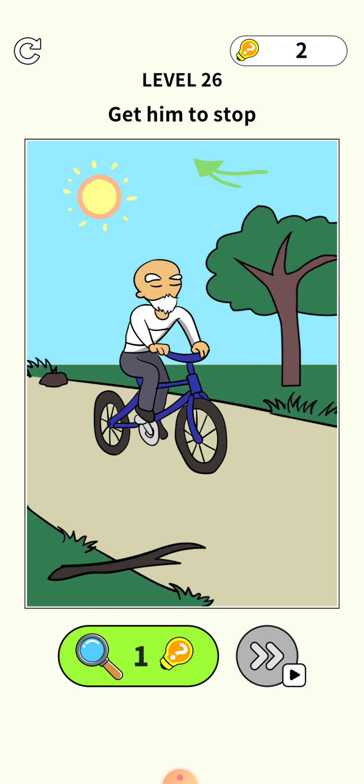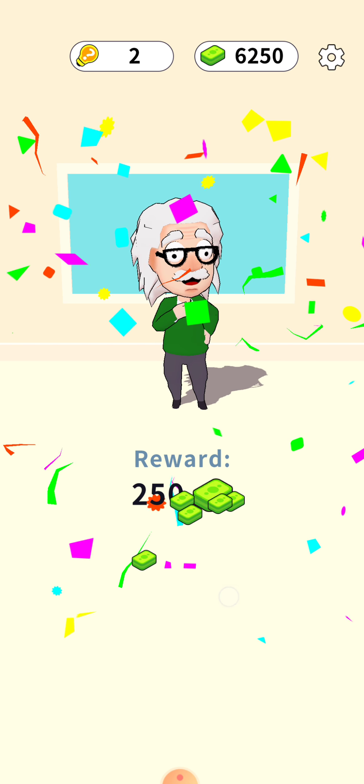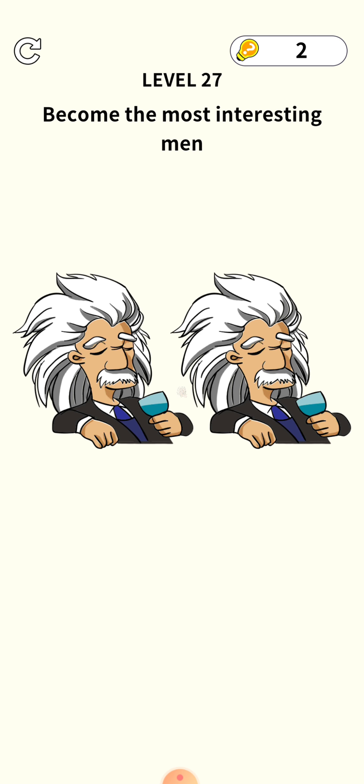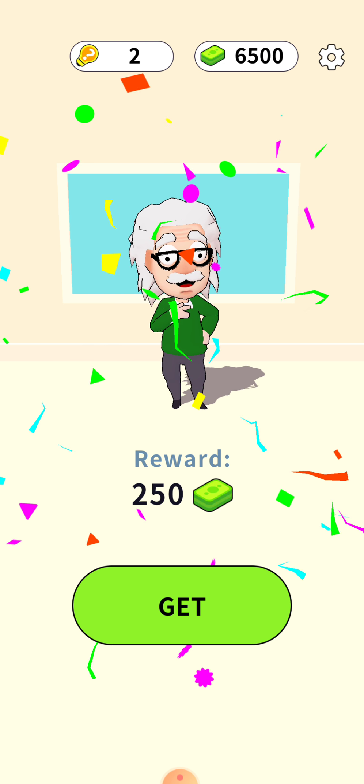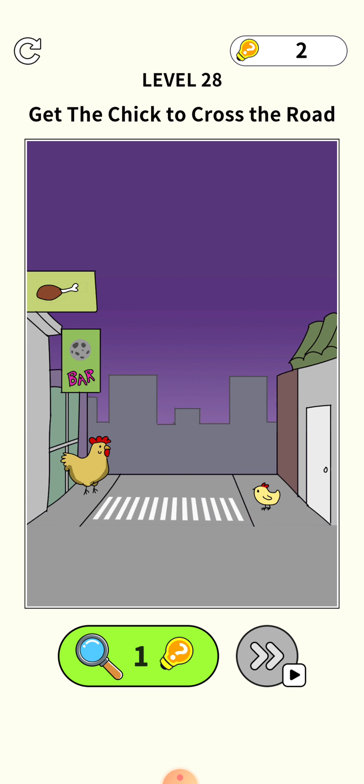Just shake your phone. Level 26: get him to stop. Press your finger on this piece and drag it here — he will fall down.